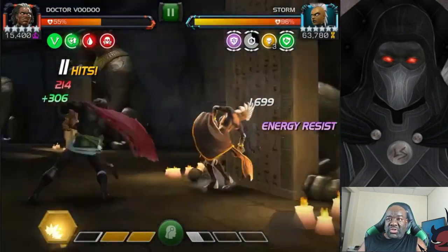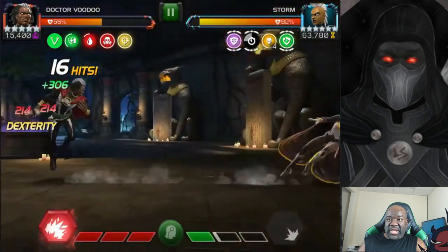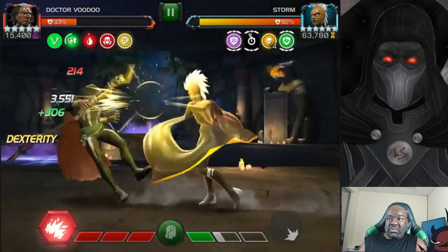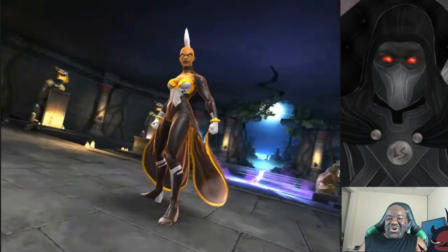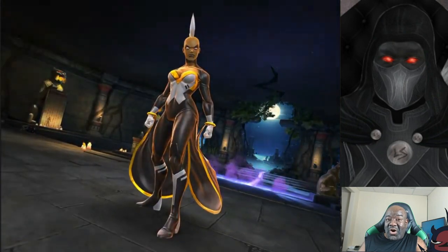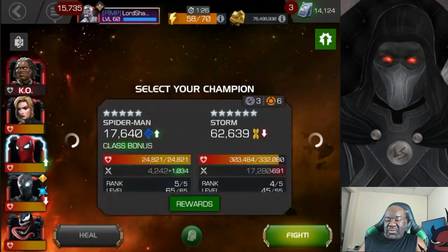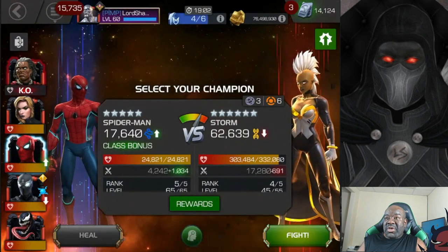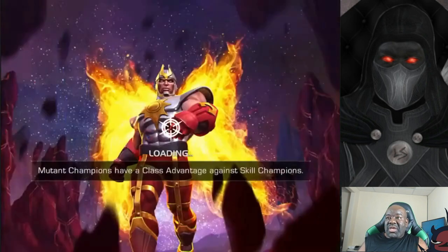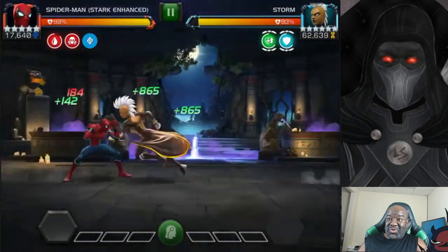All right, bait out a special - we're getting up there, we got our special three. So we just need to bait out the special one. And... you just don't know how that ticked me off. I was like, okay, I just need to bait out this special one, then fire my special three and go into that rotation and take her out. But no, that's not what happened. I'm not going to complain because people don't like it when I complain about what actually happened there. So let's move on.